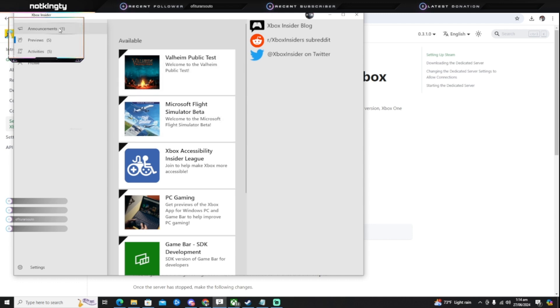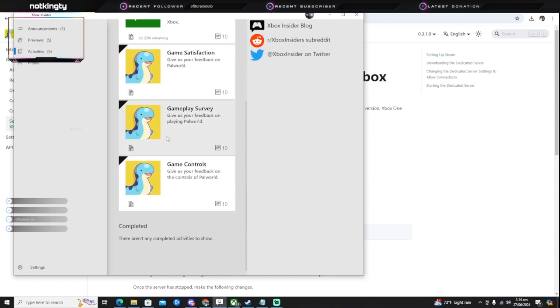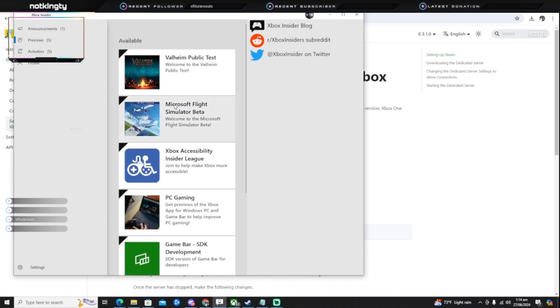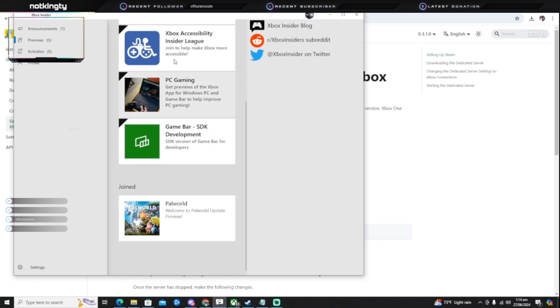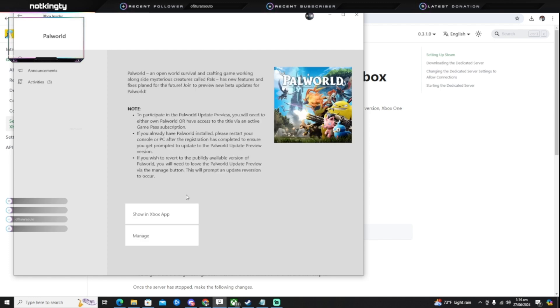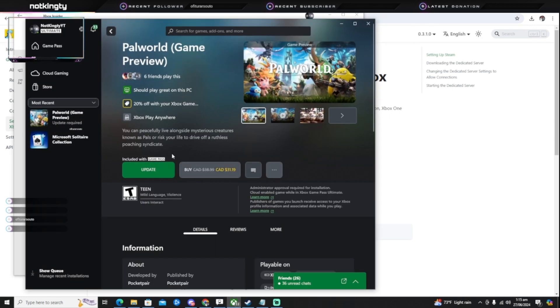Anybody can make an Insider account — it doesn't have to be special. Then you'll go to your Previews, and Palworld will be there. Mine's already done, so you'll just go here, click on Palworld, then click Join. Once you join, click Show and then Show in App, and it'll take you to Palworld and ask you to update it. I'm updating mine right now. I already finished making my server and tested it — everything works perfectly fine.